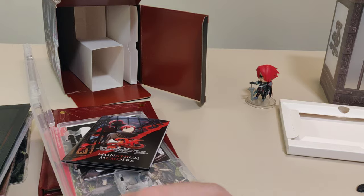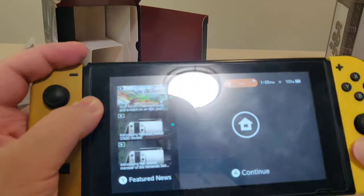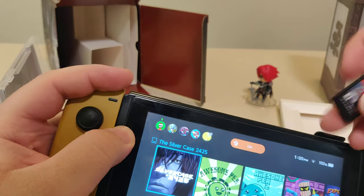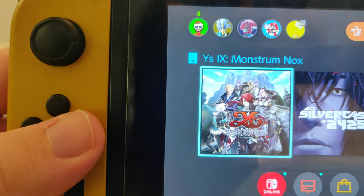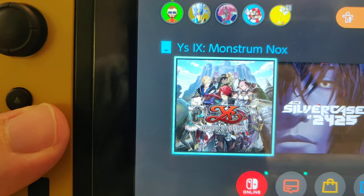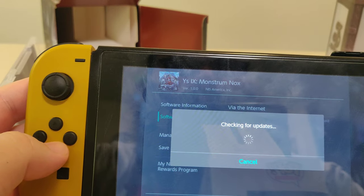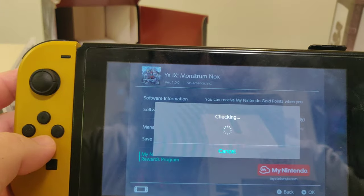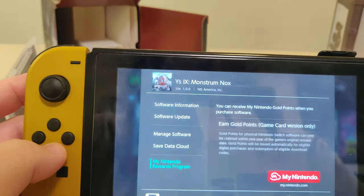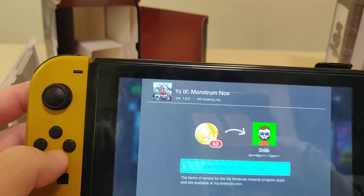Now we got my Switch here, we got the cartridge, popping it in the Switch. We got the icon for Ys 9 — that's nice, I like it. We got version 1.0.0 on cart and we got an update available. We got 60 points here.